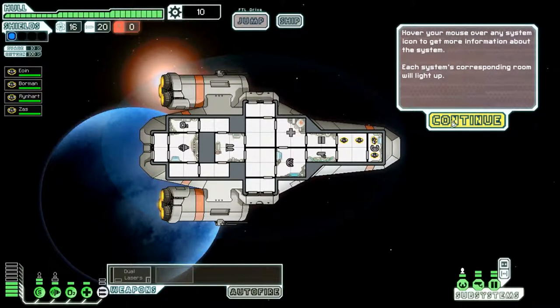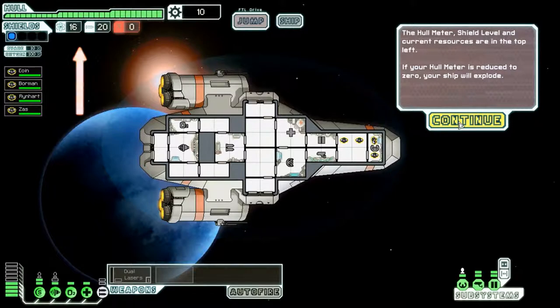Hover your mouse over any system icon to get more information about the system — each system's corresponding room will light up. They're always at the front of this ship, at least. The hull meter, shield level, and current resources are at the top left. If your hull meter is reduced to zero, your ship will explode. I only have one shield, and apparently my evasion is only 10%. You do have oxygen and it slowly goes down.